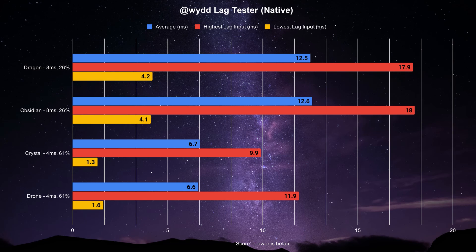Up next is the PlayStation 3 mode. Unlike PS4 mode, the PS3 mode on these sticks varies a bit more. The Drone and Crystal are closest in native mode set to 4 milliseconds, averaging 6.6 and 6.7 milliseconds respectively, with inputs likely triggering on frame 61% of the time for both. For min/max inputs, the Drone has 1.6 and 11.9 milliseconds respectively, while the Crystal is at 1.3 and 9.9 milliseconds. The Obsidian and Dragon are paired with similar results but not for the best — the Obsidian averages 12.6 milliseconds and the Dragon 12.5 milliseconds, with only a 26% likelihood of inputs triggering in frame. The Obsidian's min/max inputs were 4.1 and 18 milliseconds, with the Dragon at 4.2 and 17.9 milliseconds.